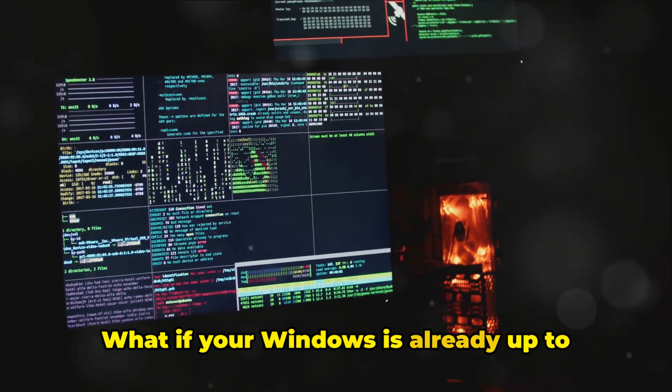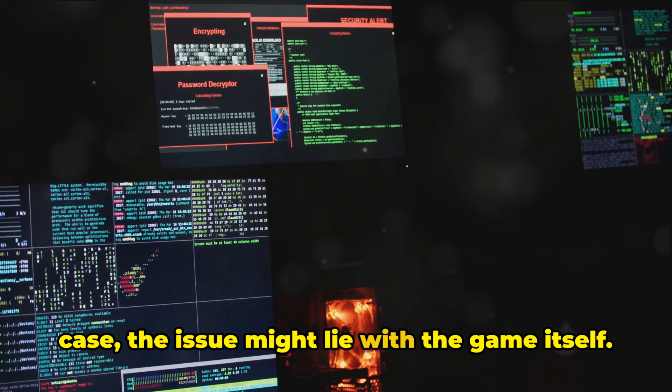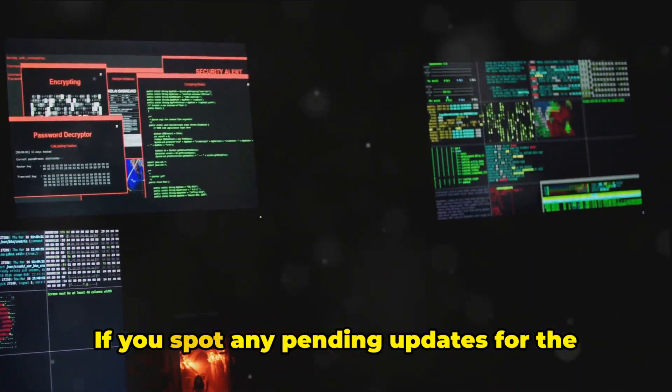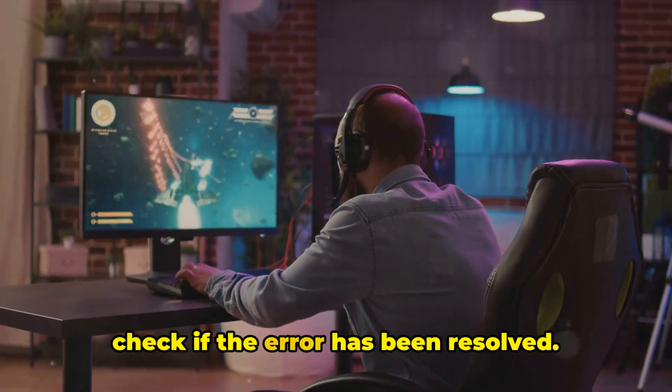What if your Windows is already up to date yet the error persists? In that case, the issue might lie with the game itself. Ensure Dark and Darker is up to date. If you spot any pending updates for the game, install them immediately and then check if the error has been resolved.